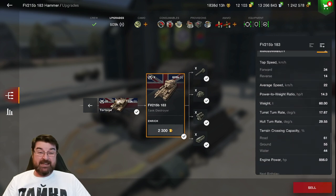Speed is 34km/h going forwards, 14km/h in reverse, with an average speed of 22 on flat ground. If you want to take it uphill, you're back in Tortoise territory. Terrain crossing ability isn't the best: 61 on road, 55 on ground, and 44 in water.